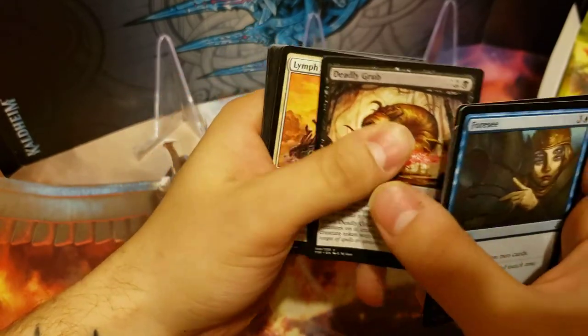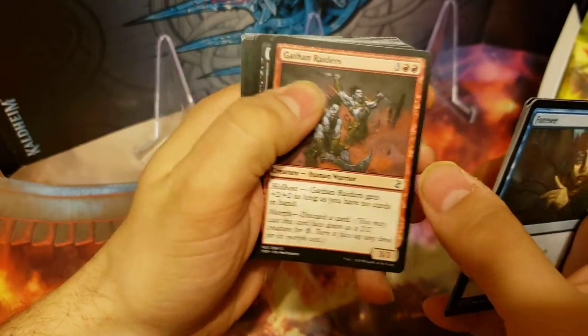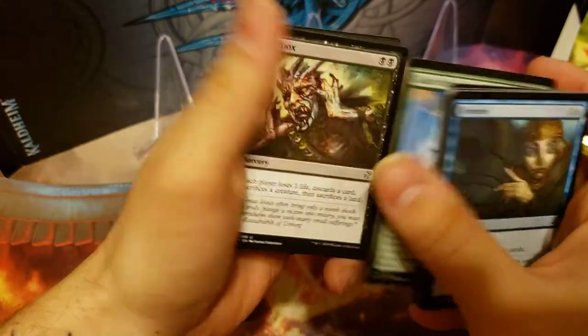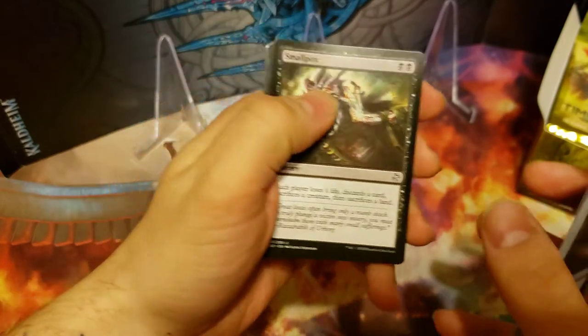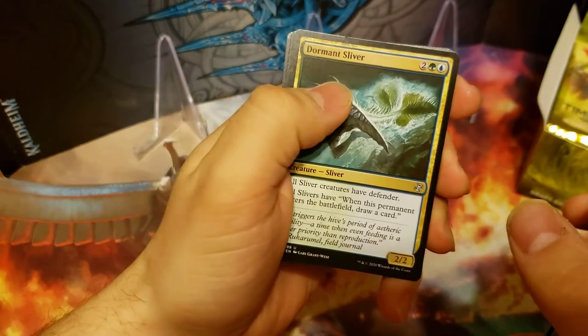We'll go through some of the commons a little bit slower here at first. And we get our first uncommons, and the first uncommon is my favorite card ever, Smallpox, so maybe that's a good sign. Love that card. And Dormant Sliver.